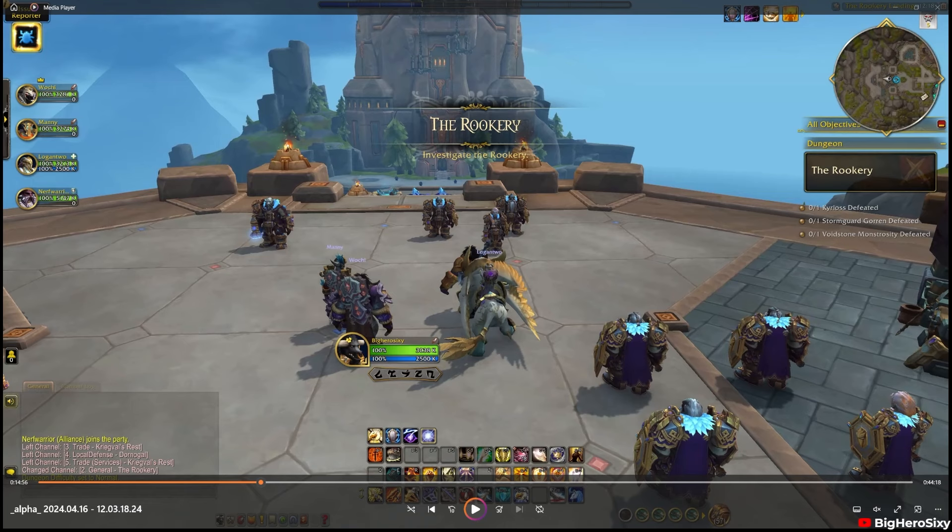I believe this was on normal difficulty — I'm not 100% sure. I don't memorize what the skulls mean in the top right corner. We were scaled up to 80, and it's really early alpha so we don't know what's going on a lot of the time. But I do know that this dungeon itself is going to be a required dungeon in the main story — MSQ for any FF14 players, or campaign, main story, etc. And what they're doing now is tying dungeons into a more narrative state, which I believe Blizzard is releasing more content about today. It's going to be an experiment — we'll see how it goes.